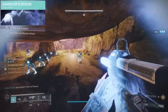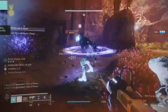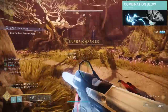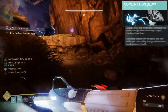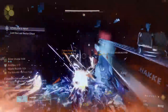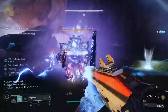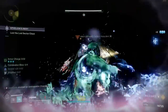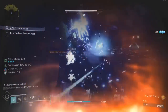We're going to be using Gambler's Dodge because when you perform a dodge next to an enemy, you get a fully recharged melee ability. Triple jump is what I prefer. Combination Blow is really good for all three exotics — Star Eaters, Assassin's Cowl, and Liar's Handshake. It's a quick strike that temporarily increases your melee damage when defeating a target, stacking up to three times. Your whole purpose of this build is to get Combination Blow x3, dodge near an enemy, and hit that punch ready to go.